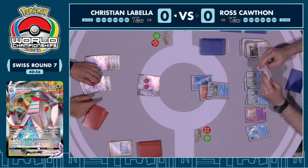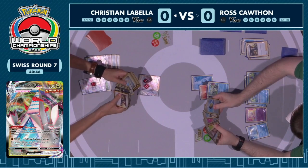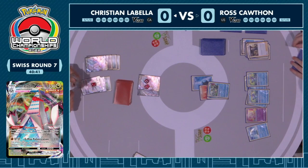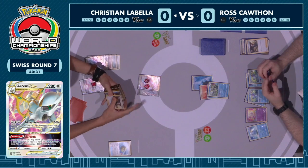The V-Star power has not been used yet. We see Arceus V-Star get evolved right there, and so Star Birth is an option. You've got to think Christian will be able to switch this Duraludon VMAX out of the active spot. Duraludon VMAX doesn't really play a lot of switch cards — there's only one switch in the deck for Christian, so being able to get that is very important.